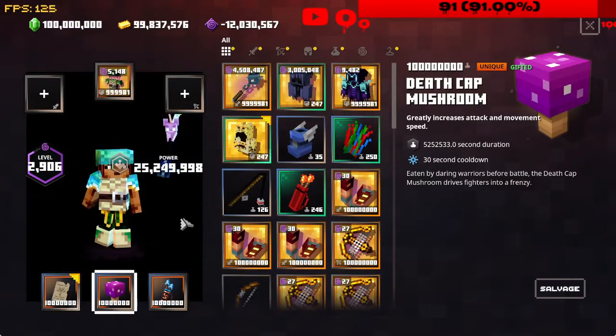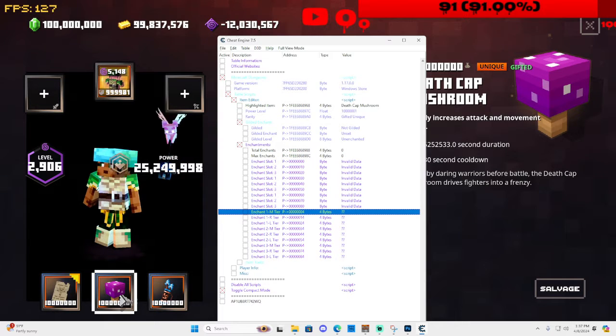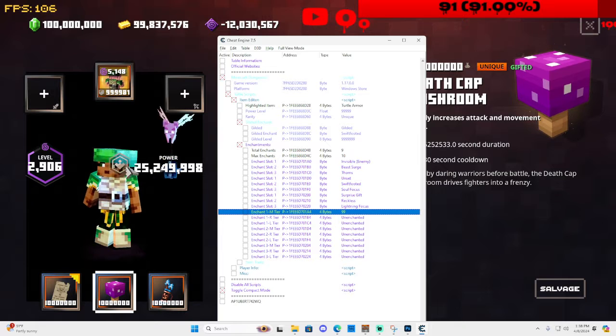On top of that, there are other things you can do — you can also mod an artifact. Modding artifacts is different from what you might think: you can make it gilded or not gilded, but you cannot add enchants to it. You can make it unique and change the power level if you want, but enchants cannot be added to artifacts.